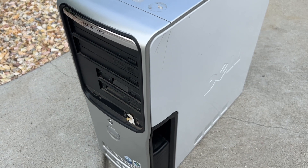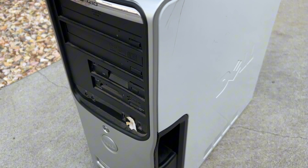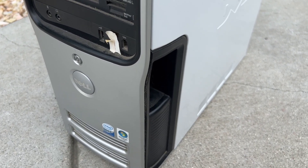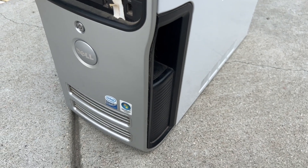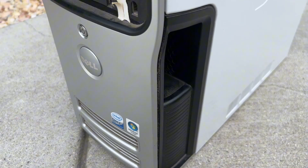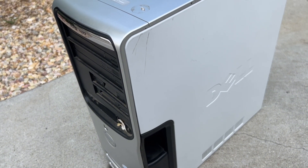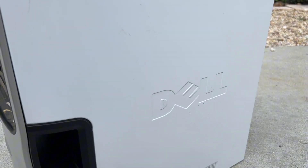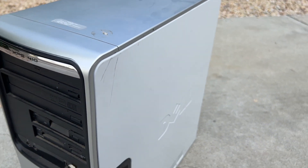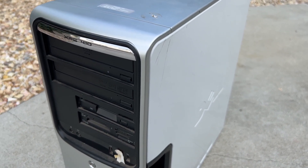Here it is in all its glory — a Dell XPS 410, 2007 system. Core 2 Duo, Windows Vista. This was a free computer given to me by a neighbor, along with a couple of older computers. But this is an XPS, so it's a little more interesting.